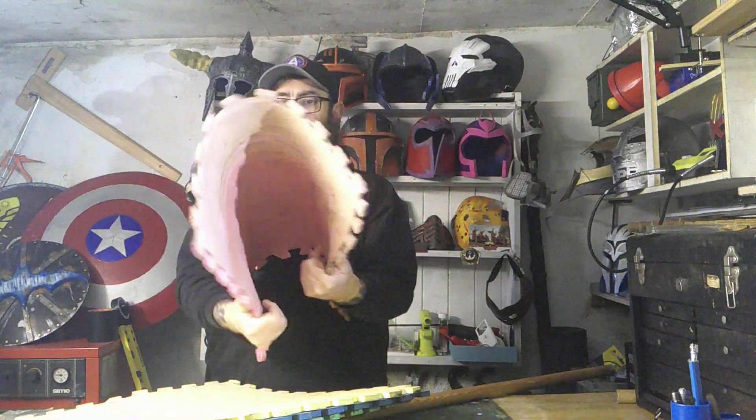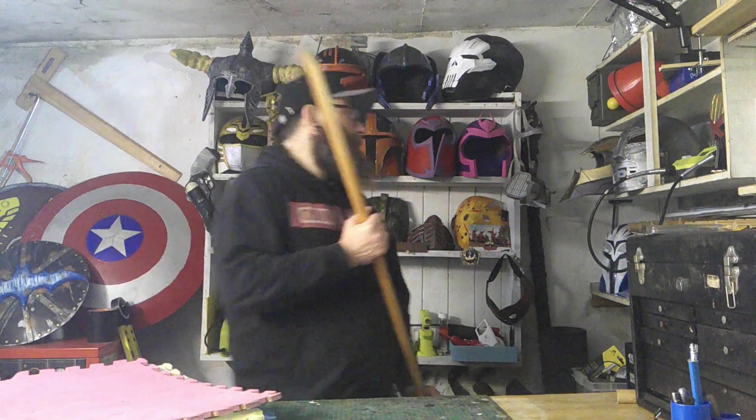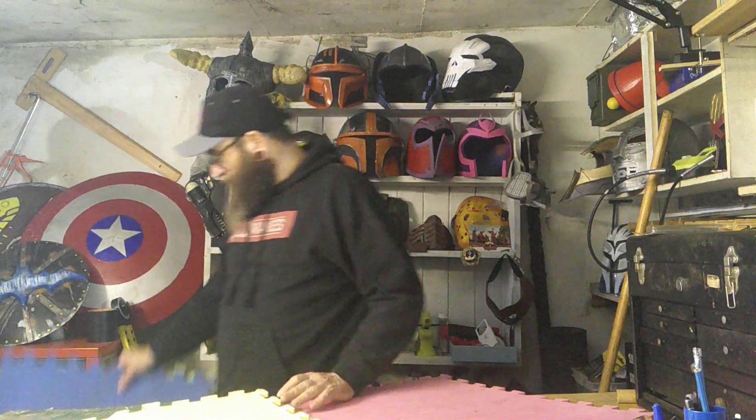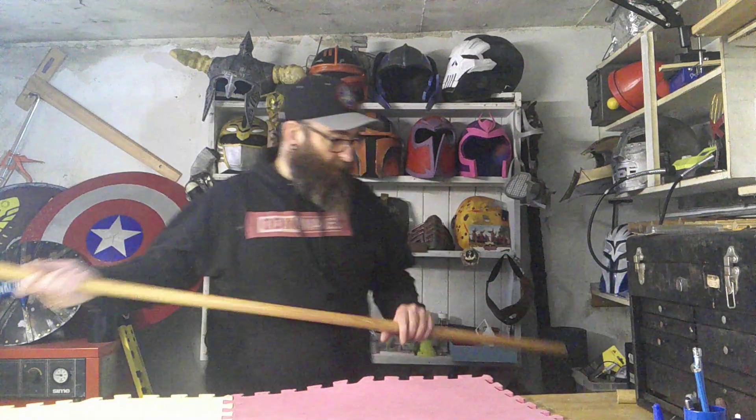The plan is to use these old kids' play mats for the inside, and then use foam clay for the outside. I need to figure out the dimensions because I might have to put something in the middle, but I'll go with the flow. These mats are a bit manky from being in the garden but it doesn't matter since they'll be covered. I'll have a bit at the end for the handle.